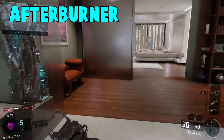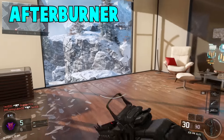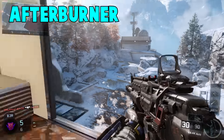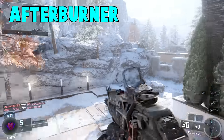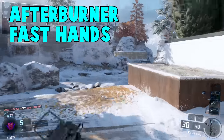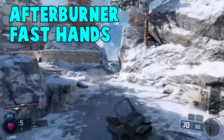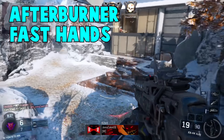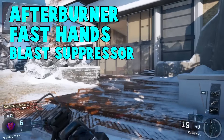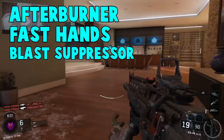For perks, I went with Afterburner — this helps you jump around a lot and gives you a lot more energy a lot quicker, and if you're like me I do jump around and slide quite often, so this helps me out a lot. For my second perk I went with Fast Hands — this helps you aim in quicker after sprinting and also helps you swap weapons faster, like if you had a secondary.